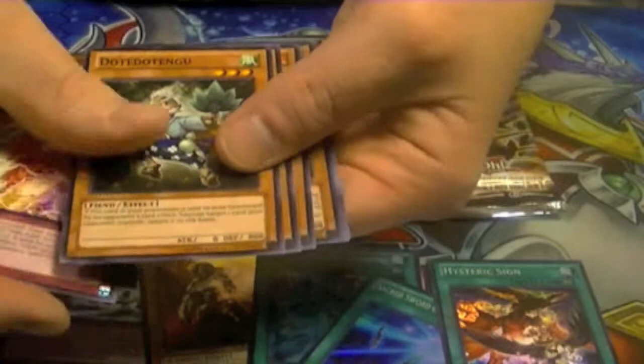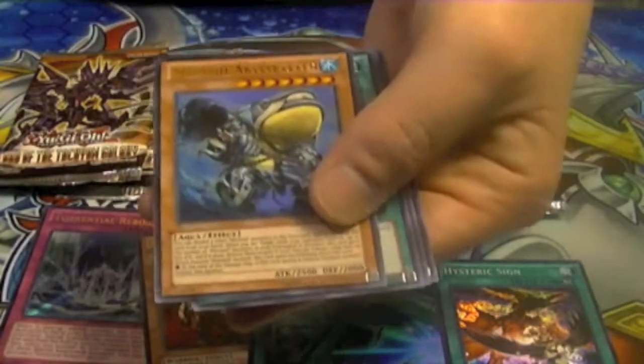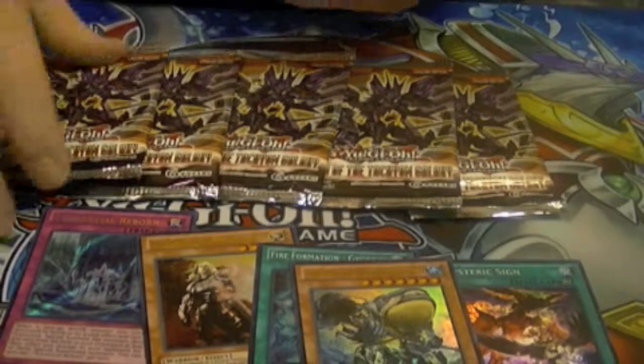Hysteric Sign — I don't know too much about it; I haven't looked into the Harpie deck. Here we have the Ultra Rare Mermail Abyss Baelin and Blaster, Dragon Ruler of Infernos.